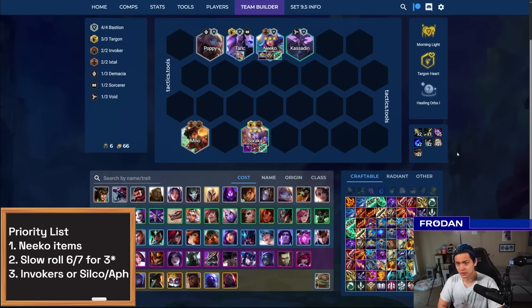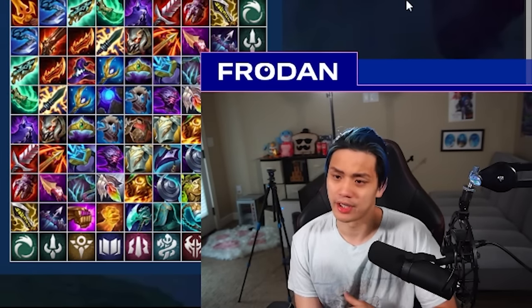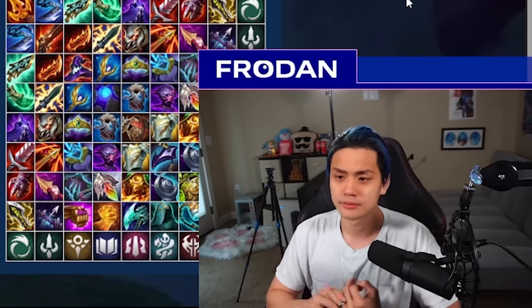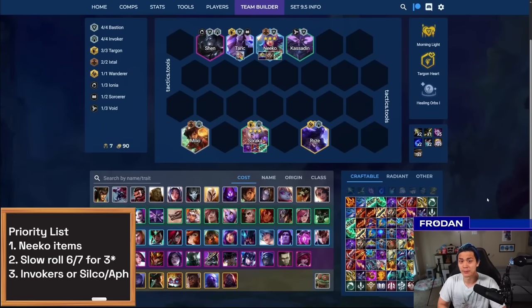If you slow roll on 6, your board will often look like you have Poppy instead of Shen, and then you go to 7 and eventually find Shen. Then tech in Silco for Sorcerer, or add another Invoker. Rise is really good for this comp. In terms of what's the best Rise to play around, there are really only a few Rises you don't want — Zon Rise is probably the weakest, since it's a carry variant based on gold, and by the time you hit Rise you should already have Shred. Shurima and Bilgewater Rise are a little sketch as economy-focused Rises when you need raw power. Outside of that, you can pretty much try all other Rises.